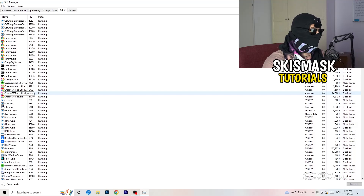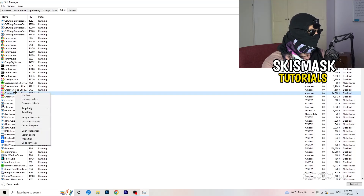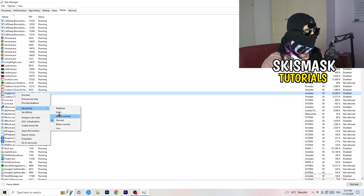Right-click your launcher process — I'll use Creative Cloud as an example — go to 'Set Priority' and hover over it. Click either 'Above Normal' or 'High'. Check which one works better for your PC, as it depends on your system. Try above normal, try high, then try to start your game afterwards.